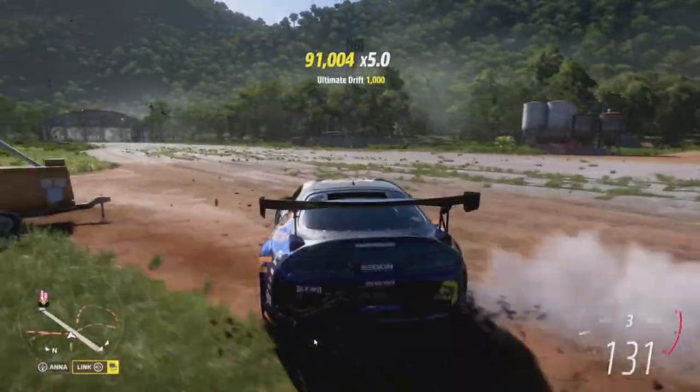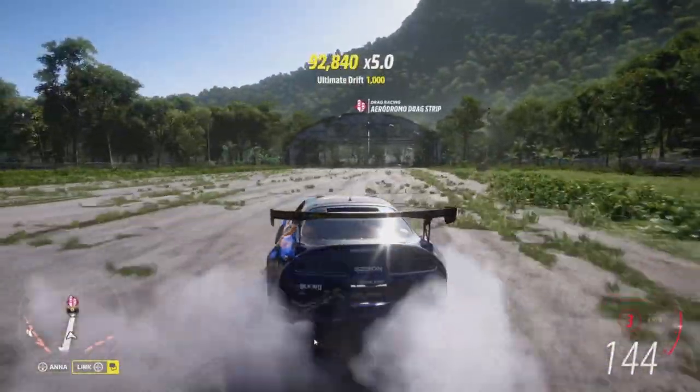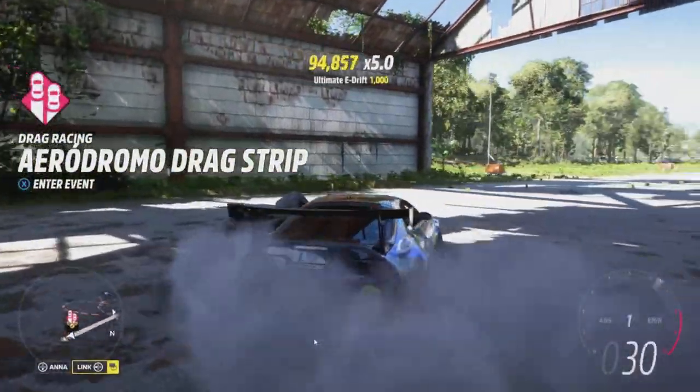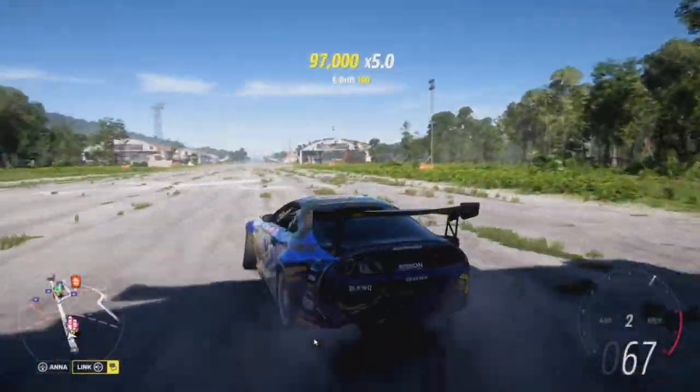Just go ahead and get yourself a powerful car, put some really bad tires on there, and rip it down the strip. A drift car will help out a lot more, but you don't necessarily need one — you can tune pretty much any car to become a drift car. Just take away its grip and you'll be able to slide up and down the strip.